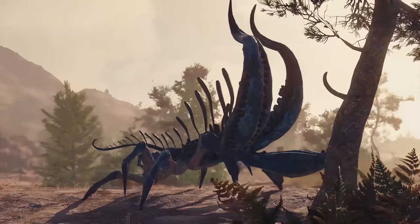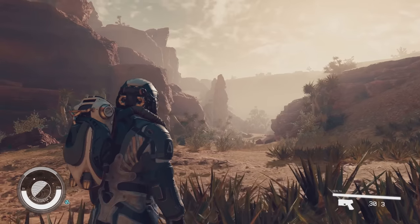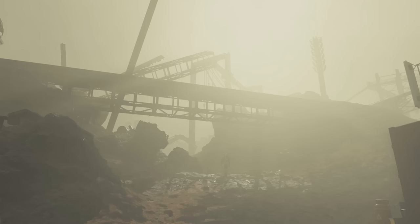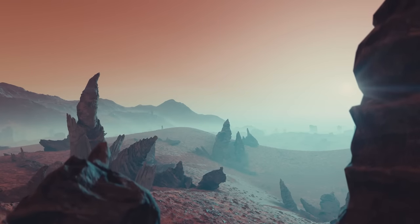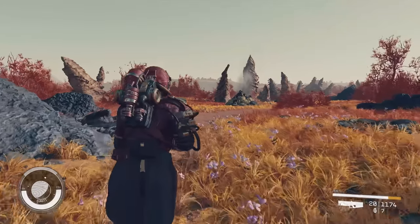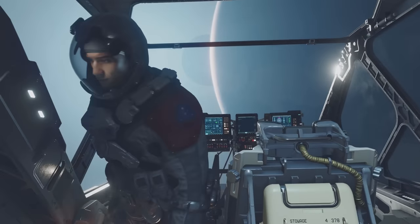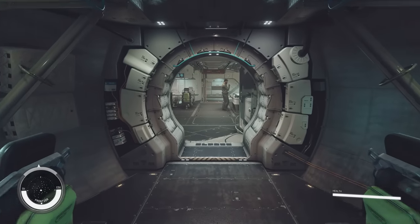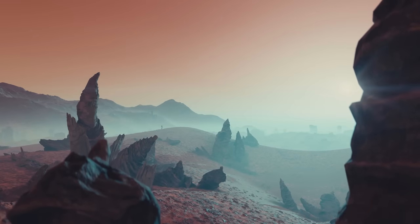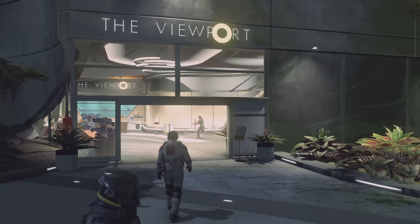I hope the PC version of Starfield allows for ray-tracing to be used, completely replacing traditional raster techniques for shadows, illumination, and reflections, as this seems like a game that would actually benefit from that. While usually I'm not a fan of ray-tracing because it reduces performance without a significant increase to graphics fidelity, in the case of Bethesda games — because they're not actually that good at implementing traditional raster techniques for lighting and reflections especially — ray-tracing actually does make sense, as it would mitigate Bethesda's traditional lackluster graphics tech. One thing that does look great is the art direction for the game's spaceships, weapons, armor, and the overall universe. The exterior environments look spectacular — that has always been Bethesda's strong point — but interiors and cities leave a bit to be desired.